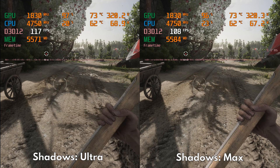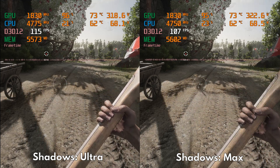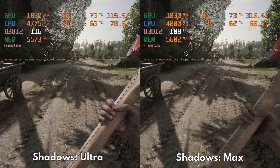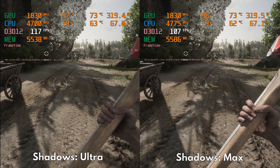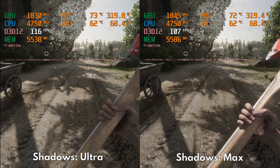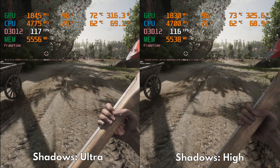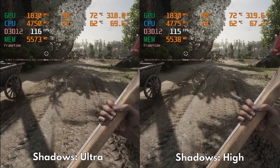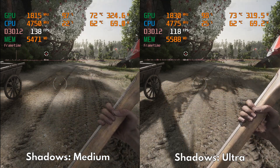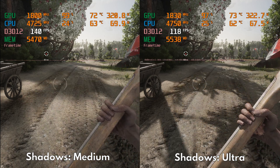First up, we have shadows. I recommend ultra if you want to retain image quality while gaining some performance. Moving down from max to ultra will give about 10 FPS on a 3080 Ti, and ultra also performs the same as high for some reason. If you want the biggest performance boost however, go to medium — but the shadows will become so pixelated and blurry to be anything enjoyable to look at.